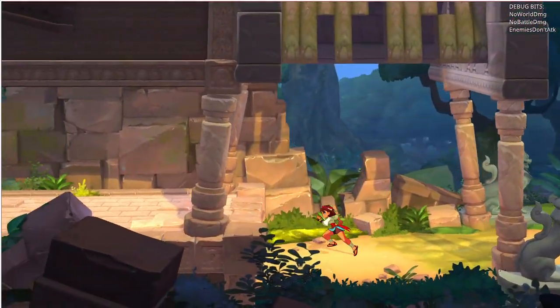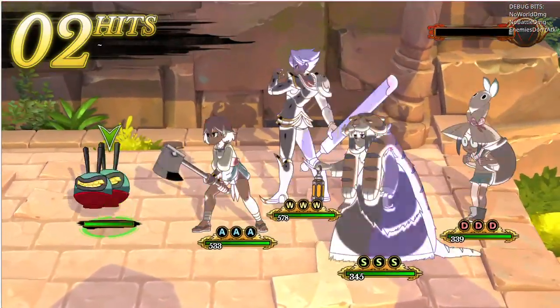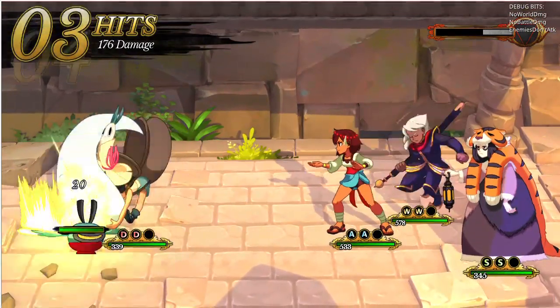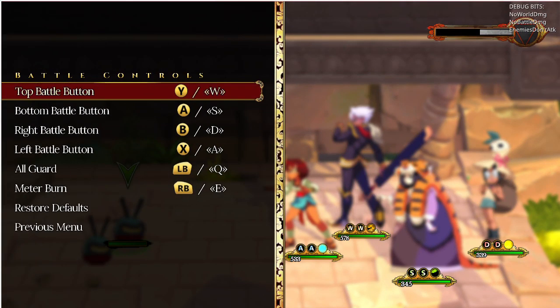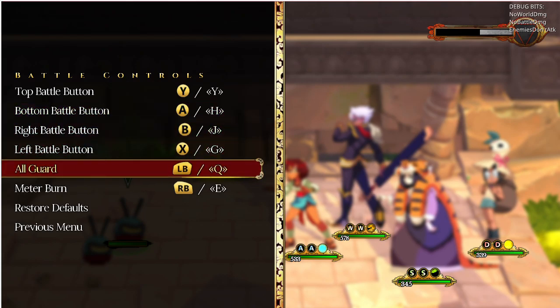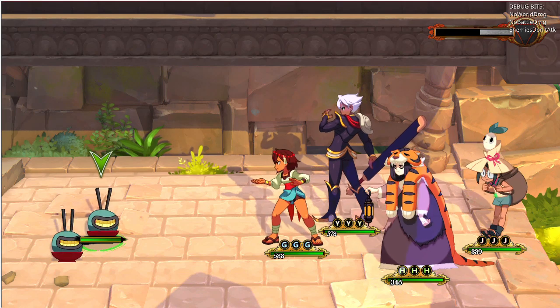The other nice thing that we did is that your pips in battle actually display the key that is assigned to that character instead of the controller button. So if I go in here and switch to some other weird keys that no one would ever use, then go back, you actually get the correct input displayed for that character.